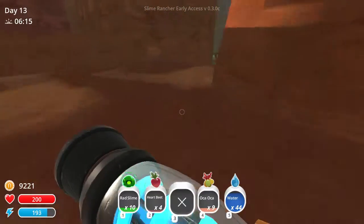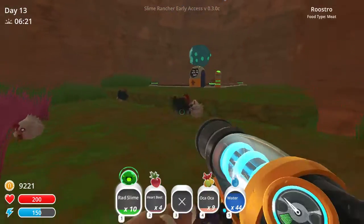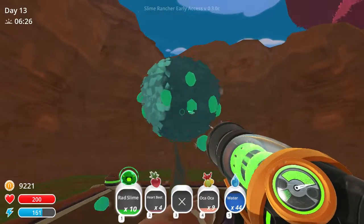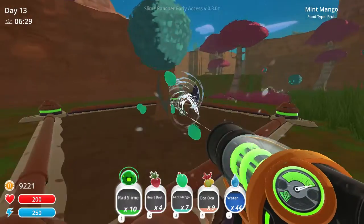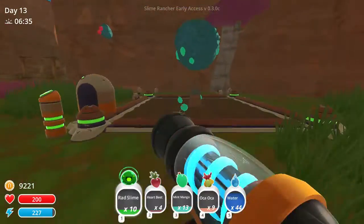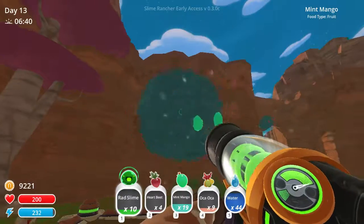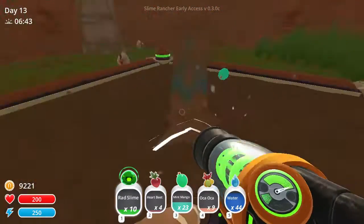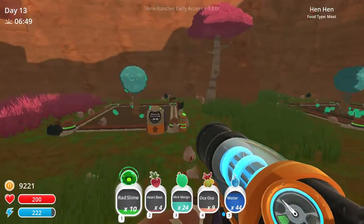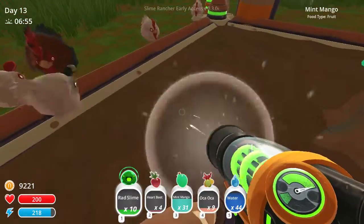In this area over here, there are quite a few plots of land. We have 10 rad slimes — I'm not sure how often they need food. We don't need four mint mango trees over here by any means. I think that's a bit overkill for the one corral of honey slimes that we have. So I would have no problem getting rid of two of these — one for the rad slimes, and another one for the Oka Oka. That's what I think we are going to do with that.